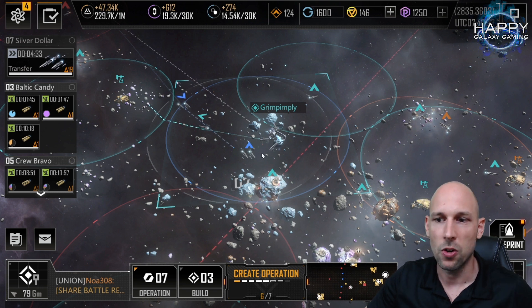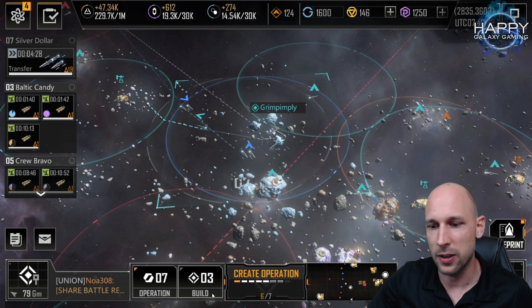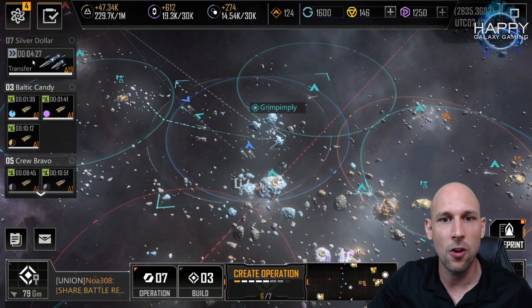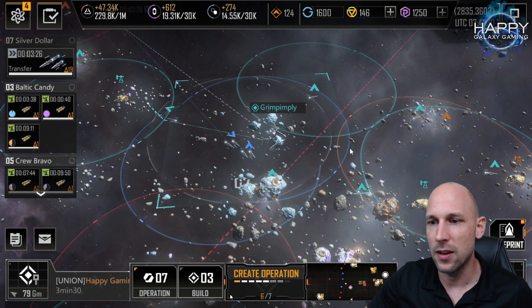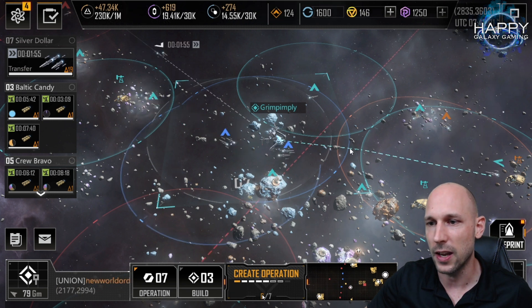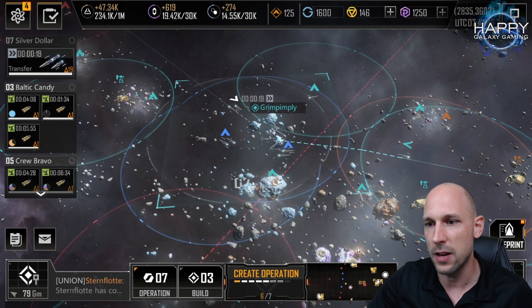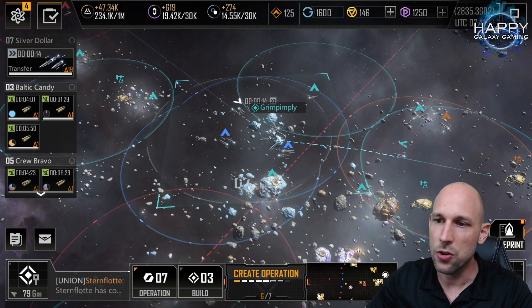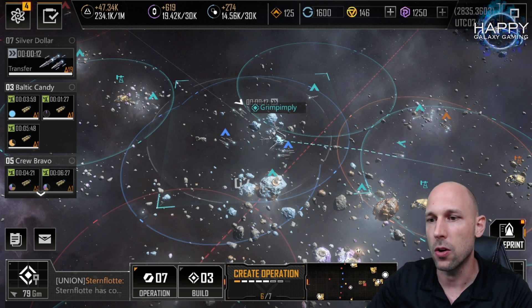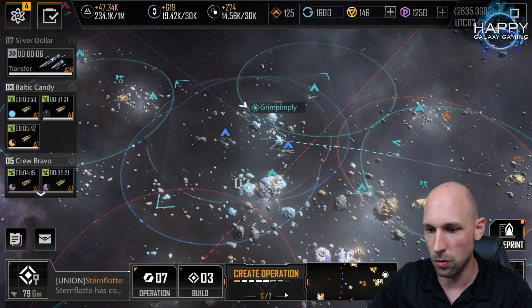What did we do? We are three players, we just gather close to the base. I have four minutes flight time here, and then you just start taking out the enemy. The moment I arrive, we immediately start the attack.